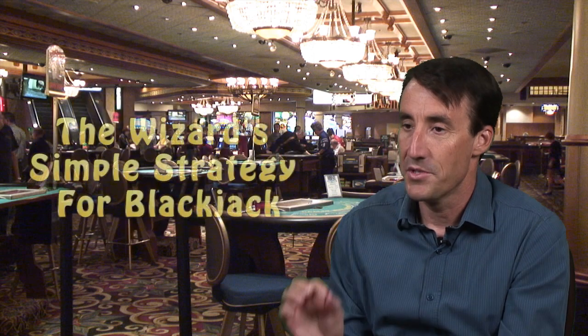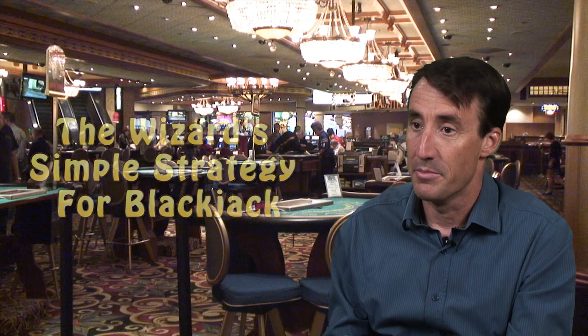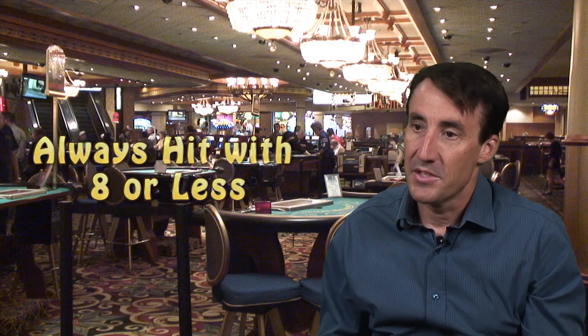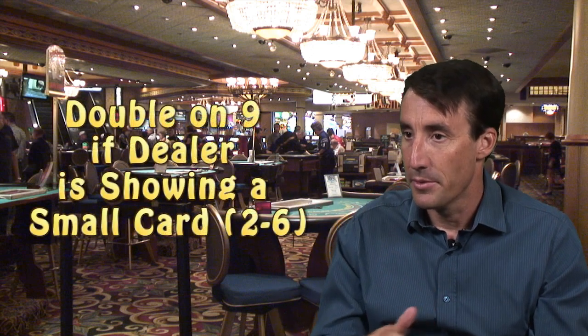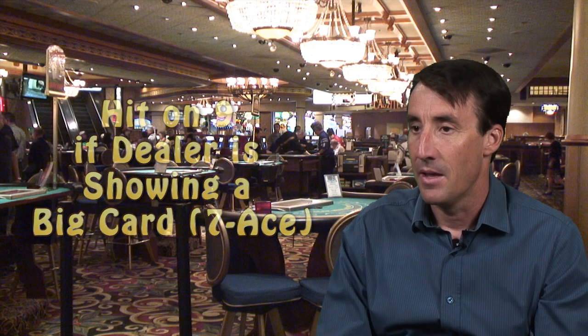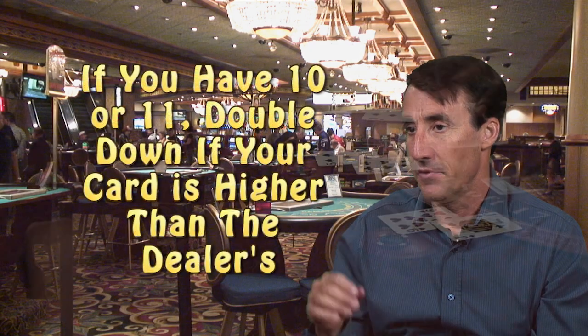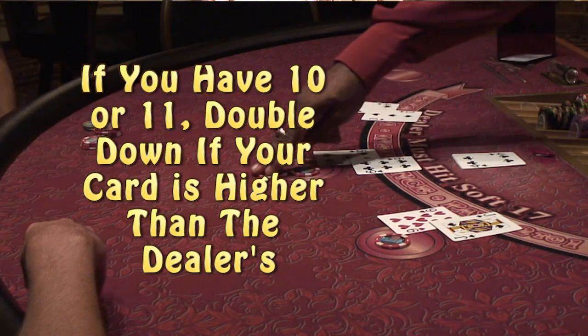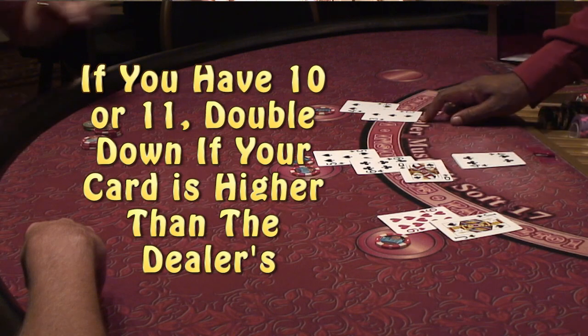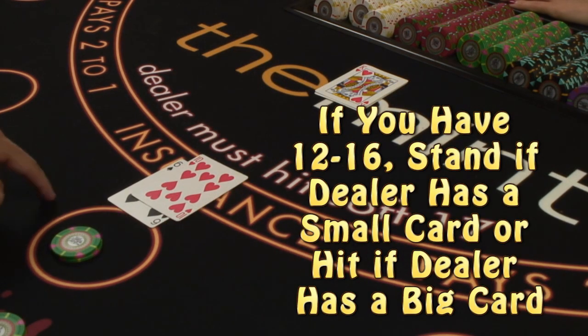I'm going to go over my simple Wizard's basic strategy for blackjack. This is a little different than the standard basic strategy, but it's much easier to remember and is almost as good. If you have 8 or less points, just hit. If you have 9 points, double if the dealer has a small card — meaning a 2 through a 6 — or just hit if the dealer has a big card, meaning a 7 through an ace. With a 10 or an 11, double down if you have more points than the dealer — double on 10 if the dealer has a 9 or less; double on 11 if the dealer has a 10 or less. With a 12 to a 16, stand if the dealer has a small card, hit if the dealer has a big card.